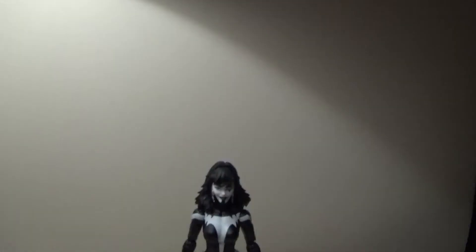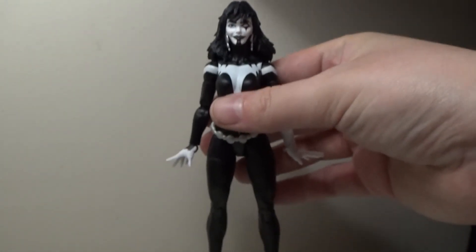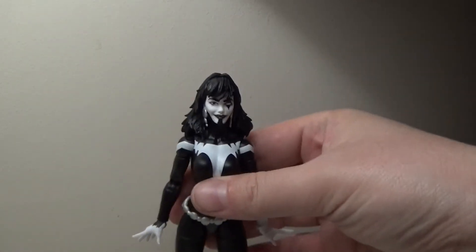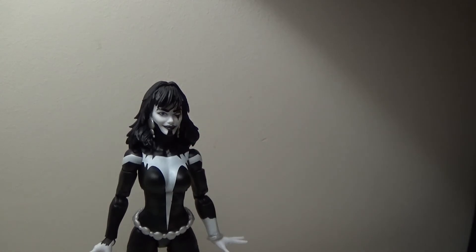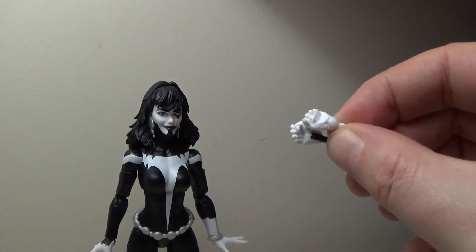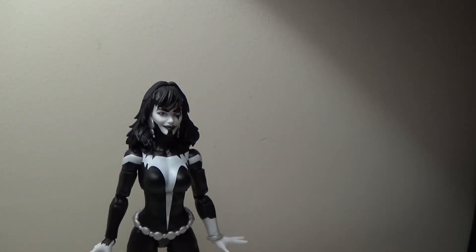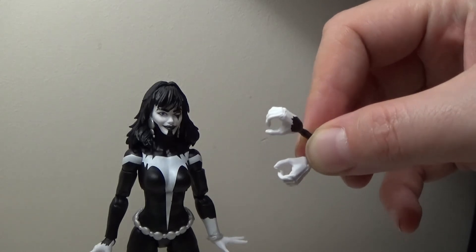She has a fairly petite stature — a fairly standard female body for the smaller lady characters in the Marvel Legends line. She comes with four accessories for herself: two additional pairs of hands, the colors of which correspond with the sides of her costume — the right hand has the black spiky part on the wrist and the left one is completely white. So she has balled-up fists for punching and two gripping hands. She doesn't come with any accessories per se, but you've got the option to give her weapons if you want.